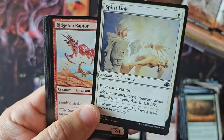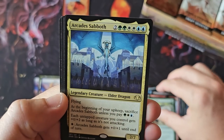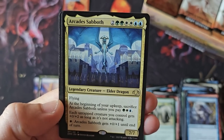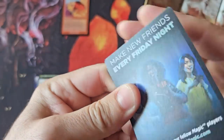Chain Lightning in common, Spirit Link in common — my goodness. This is one of those sets that's just wild. Arcades — Elder Dragon. Anybody know where that's from? Lost Legends, 1994 — Legends. It's just crazy, man.